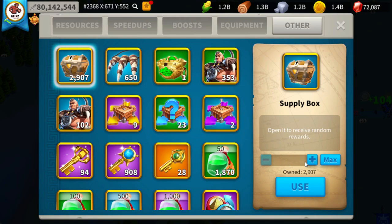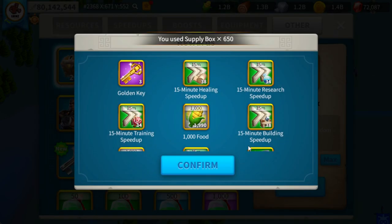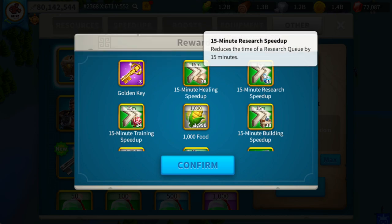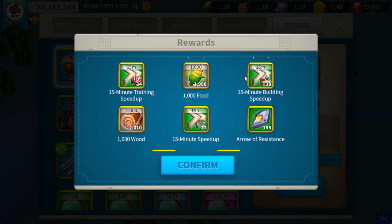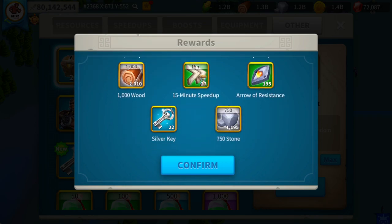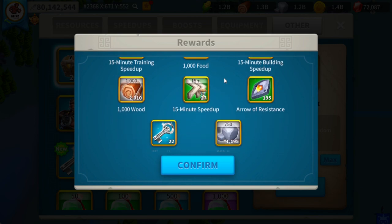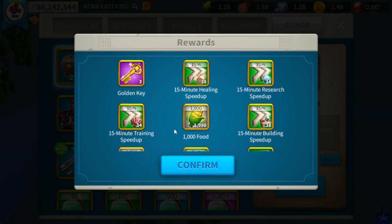We're going to type in 650 for the supply boxes, hit use, and see which rewards we get. We get three gold keys, 38 fifteen-minute speed ups, 34 fifteen-minute research speed ups, some training speed ups, building universals, some silver keys, plus tons of resources as well. These are all really good — I'm going to write these down to compare the two events.